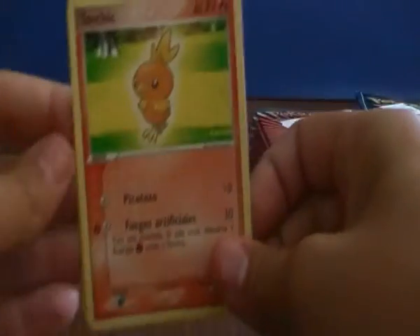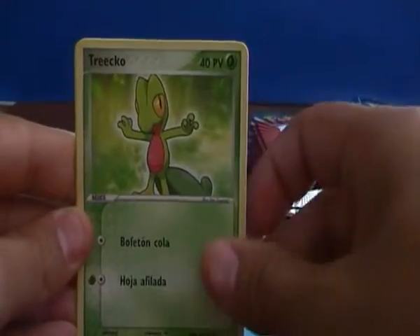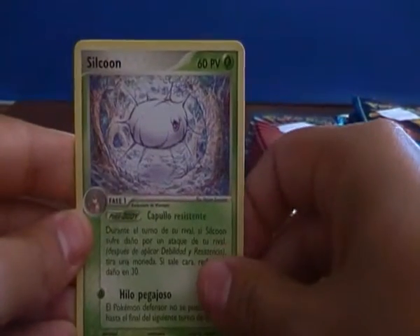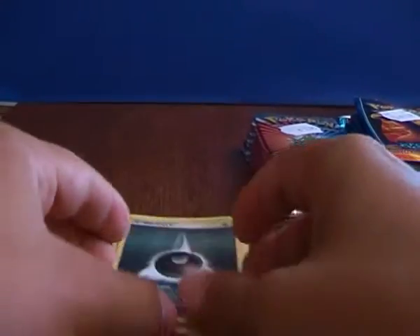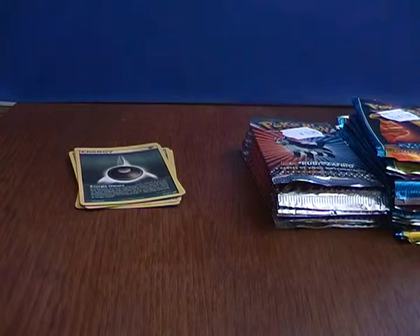First off we have a Torchic, Mudkip, Treecko, Silcoon and a Dark Energy. I hate these Dark Energies — they made them rares, so that's an opportunity lost to get a nice rare card.